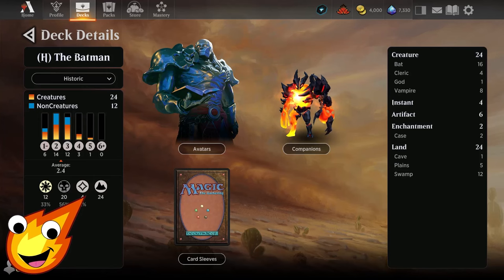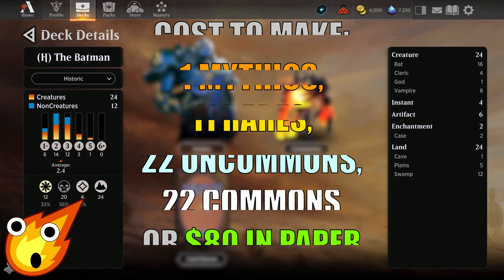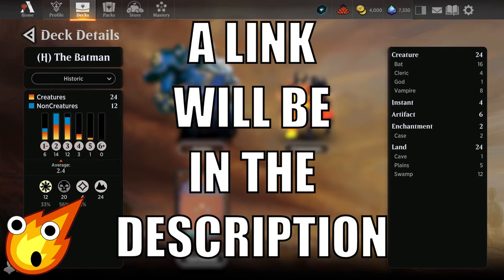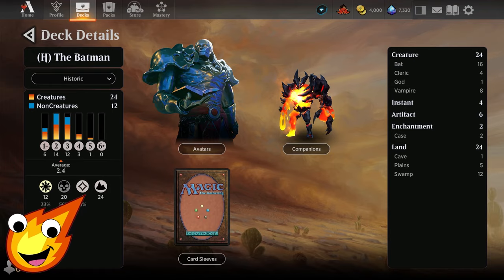Long-time viewers of the channel know how we do it — we have to talk about the stats of the deck before we dive right in. Our Historic Batman deck has an average mana curve of about 2.4, utilizing Orzhov colors of white and black. We are rocking 24 creatures, 4 instants, 6 artifacts, 2 enchantments, and 24 lands.